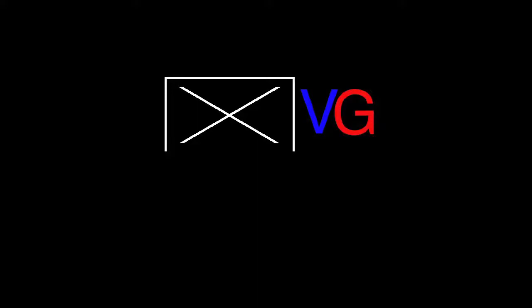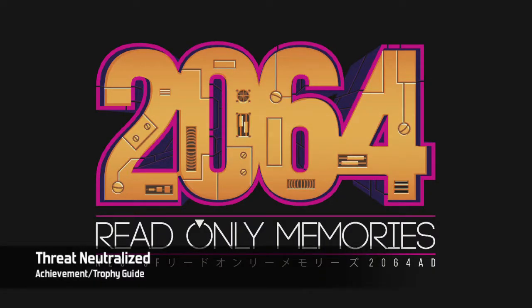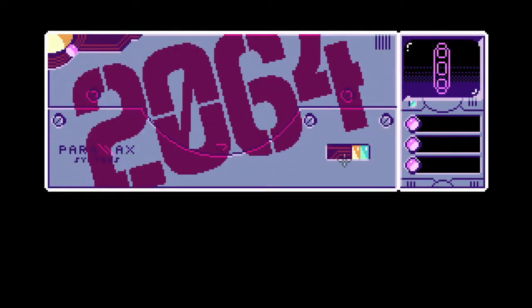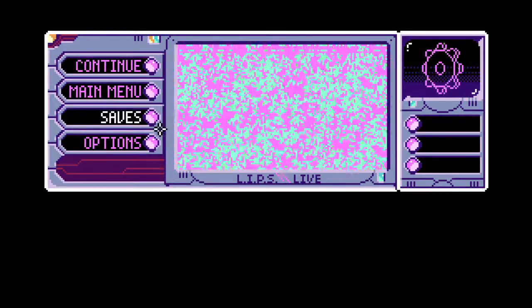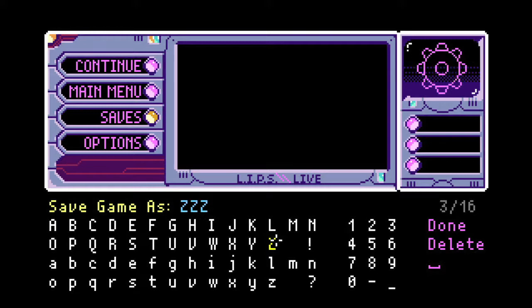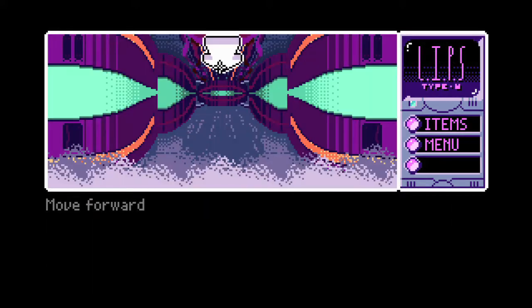Hey everybody, it's Shannon here from Vagimiac.com. Here we are today back in 2064 grabbing the Threat Neutralized Achievement. This is going to be done in Chapter 6, right after you get out of the sewers into Parallax's servers. I highly recommend making a save here because this achievement is quite possibly the second hardest achievement in the game, next to the Mega Phobator achievement.